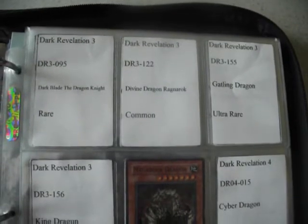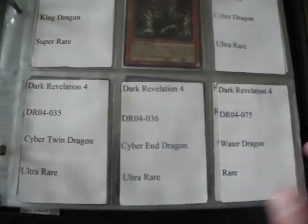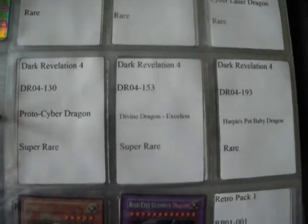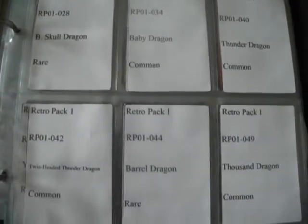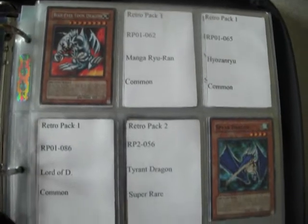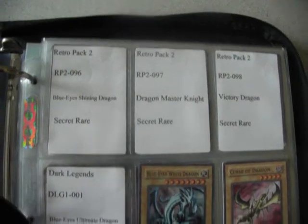Gatling Dragon again. I had to go through three people to get the trade cards because I needed to get that Gatling — it was not fun to do that. Blue Eyes again. Now for those of you who have seen my Blue Eyes video, for as many as I have, there are quite a few that I do not have, which is not only funny but frustrating at the same time. The Pet Dragon — again, another tricky card to get, especially nowadays.